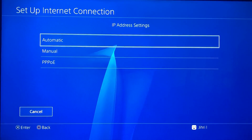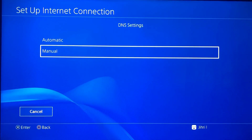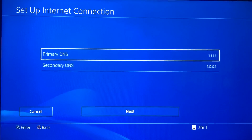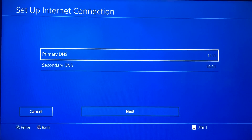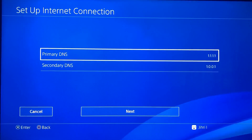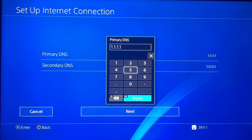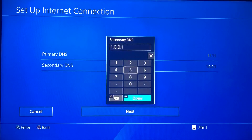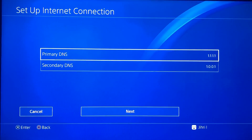Then what you want to do is set IP Address to Automatic, Do Not Specify, then Manual — and you can choose a DNS code. What that means is if you live in a country that supports the DNS codes, you will get even better Wi-Fi connection. For example, 1.1.1.1 — you can use that, but if it doesn't work for you, you can just delete the DNS code by going back.